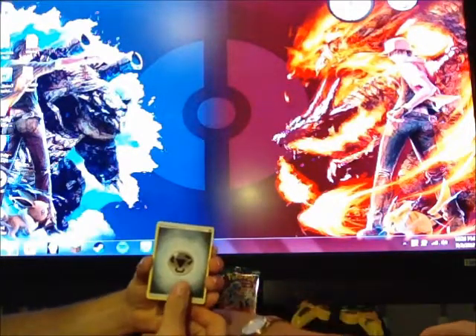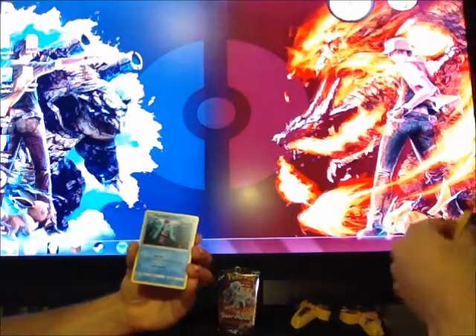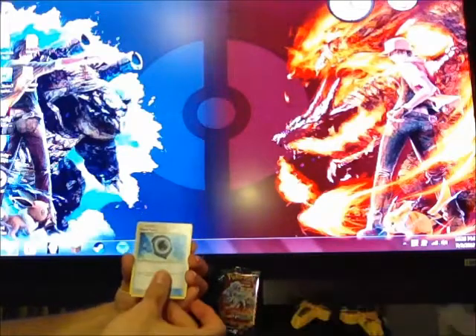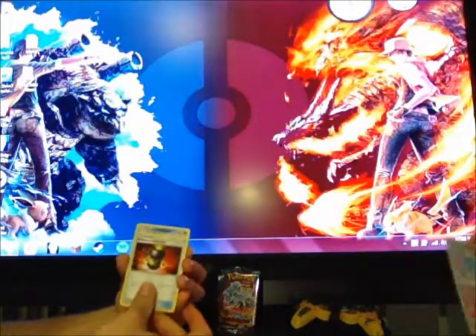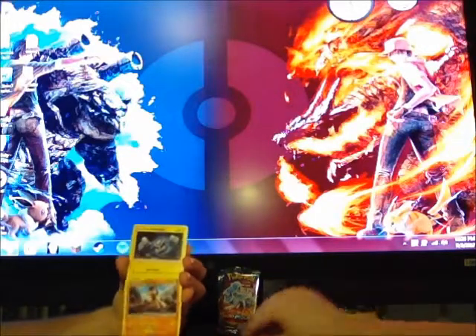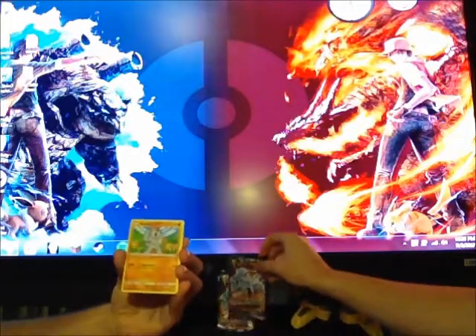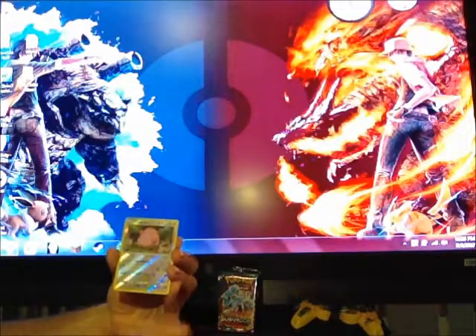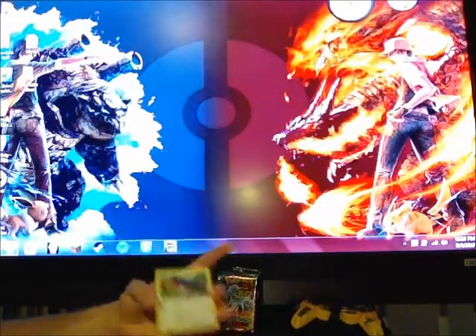Starting off this pack with a Steel Energy, a Mareanie — yes! — an Aqua Patch, those are always nice. Enhanced Hammer, Alolan Sandshrew, Mudbray, Alolan Geodude, Machop, Trubbish, a Reverse Chansey, and a Swellow.